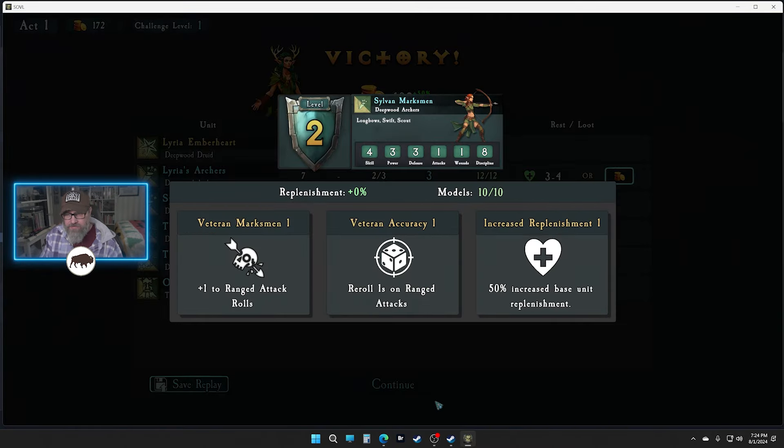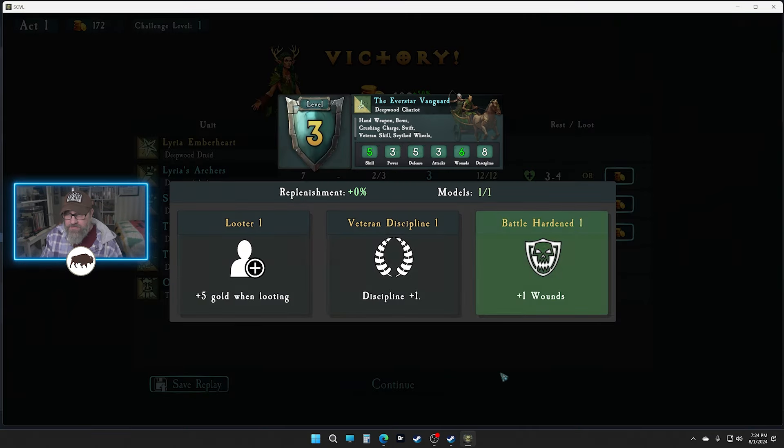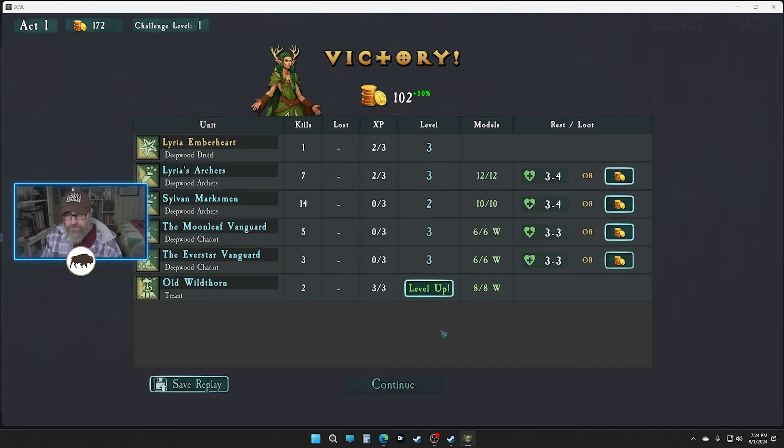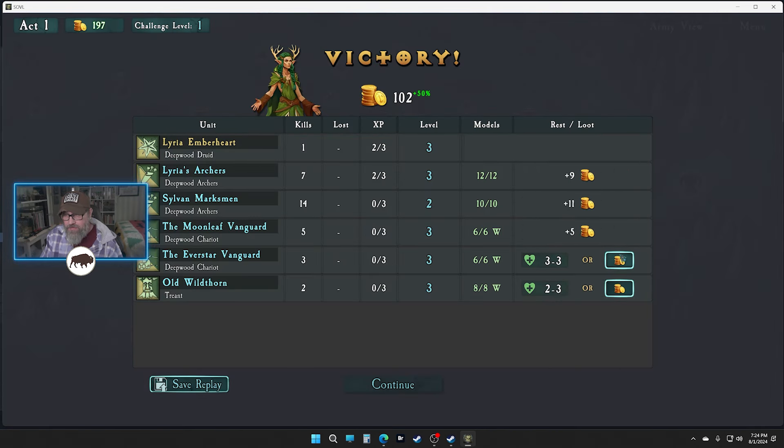Level up for our archers. I'm gonna take the plus one to this one — we're gonna charge them in a lot, so an extra wound is good. I'll do the same thing here and level you up one more attack. I think that'll be fine. We take the cash — not too bad, nice.